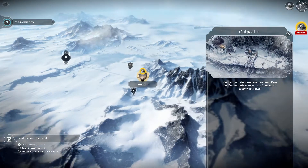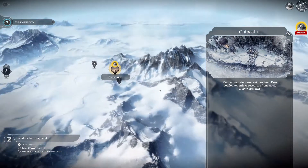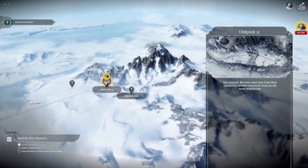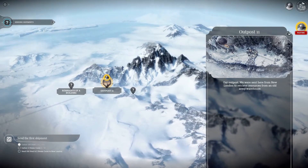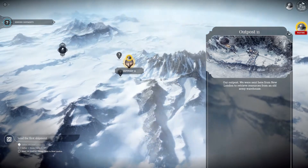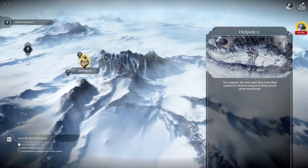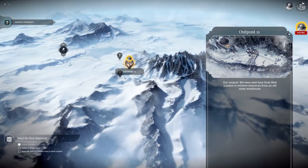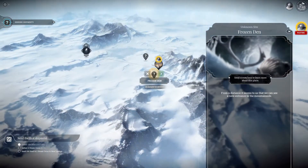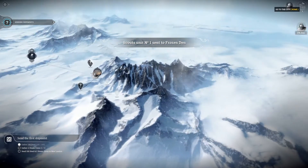We've got our scouts out here. We've got the frozen den, or the remnants of a building. Stonewall's there — that's a dead end. Frozen den will do. Let's head them off to there.